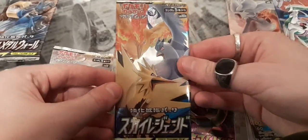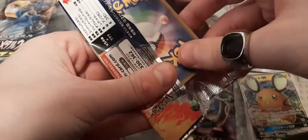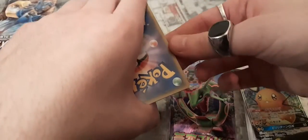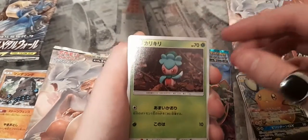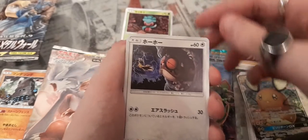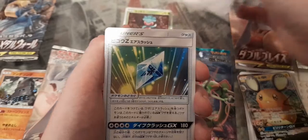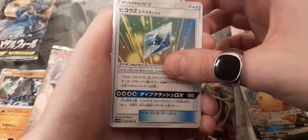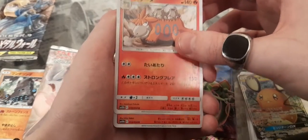Going into the Moltres, Articuno and Zapdos pack now. You want the shattered glass promo version from this set - it was an English promo for the ETB. Hopefully we get something good. We got a little Hoothoot with Zapdos in the background, and a little Diamond Ruby artwork - they do look pretty cool.